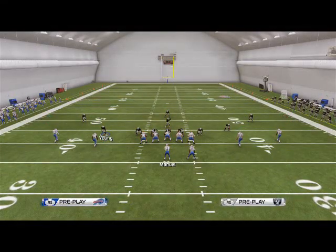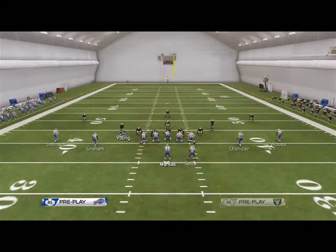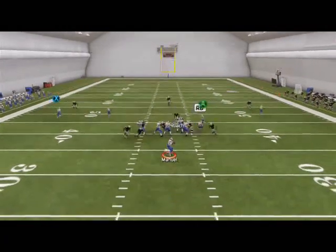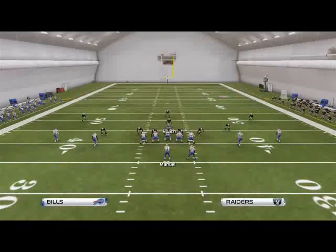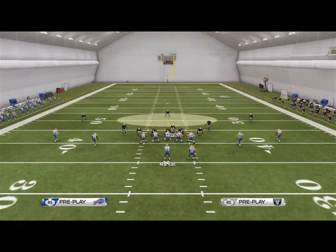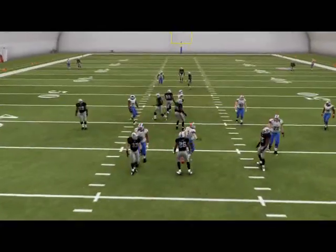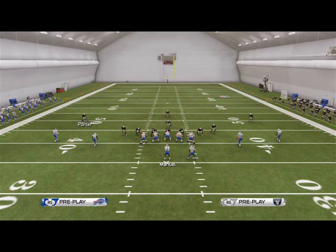The setup is simple. All we have to do for this blitz is base align, crash line left, and we're going to use a roach in this little gap here. This is going to give us three people free at the quarterback. We're only sending seven guys, but we're going to get three of them free at the quarterback.